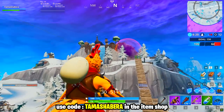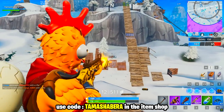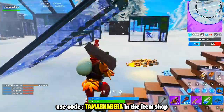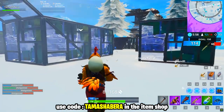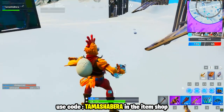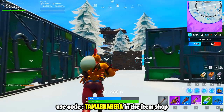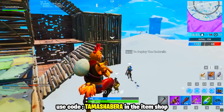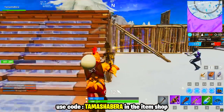The giveaway is still going on — three things you've got to do: drop a like on this video, subscribe to the channel and turn on the notification bell, and use the supporter creator code Tamasha Bear in the Fortnite item shop. Most importantly, comment your Epic Games username in the chat right now so I can add you. Don't comment your console name — I need your Epic Games username so I can send you the gifts.